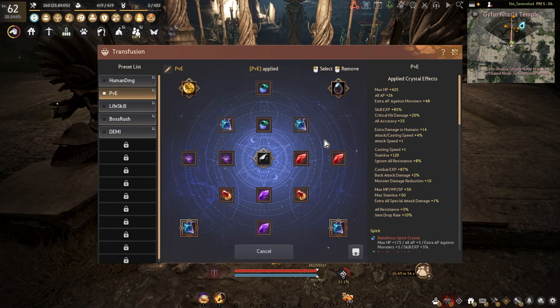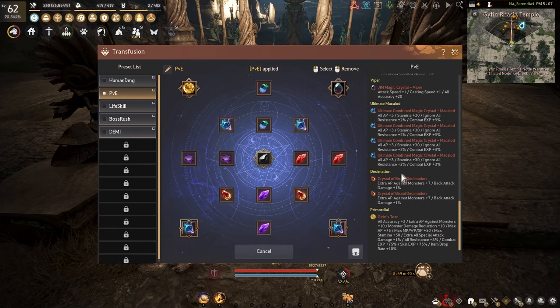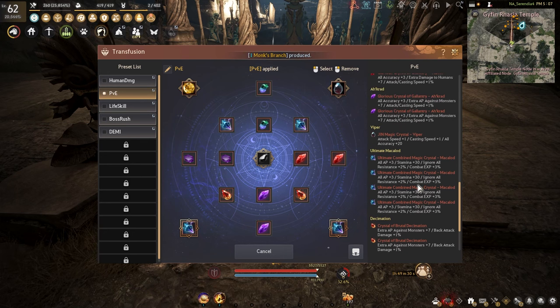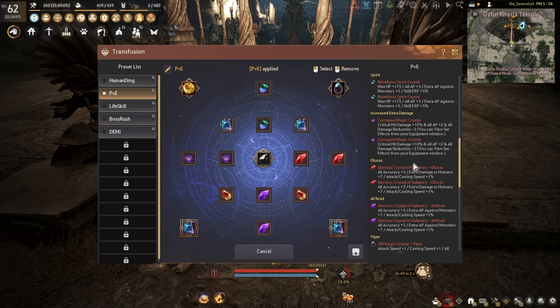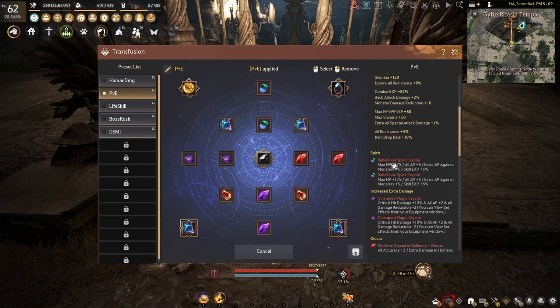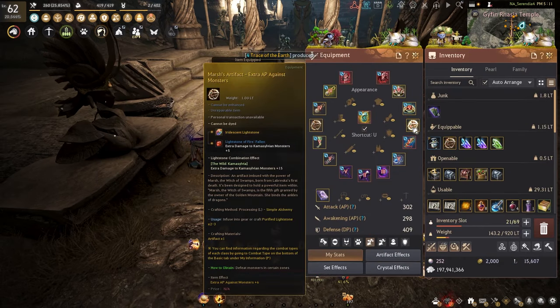For your transfusion, this is the crystal setup I run to push as much AP as I can. I have four Macloroids, two Crystal of Brutal Decimation, one Giren's Tear, one Gin Viper for that nice 20 accuracy, two Ocarus, two Oculus of the Glorious type, the Corrupted Magical Crystal for that crit damage, and the Rebellious for HP, all AP against monsters. For your light stone set, run the Wild Comma Sylvia set — this gives you 15 extra damage to Comma Sylvia monsters. If you don't have the new artifacts, just run extra AP against monsters.